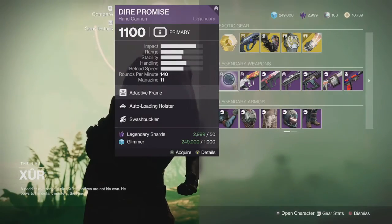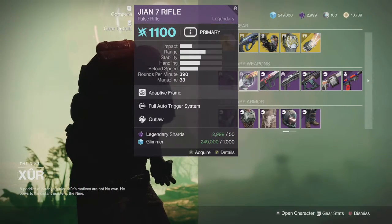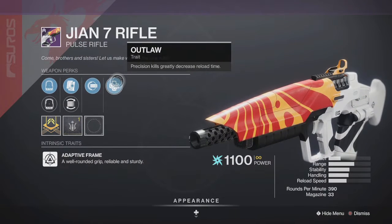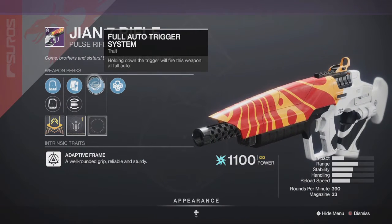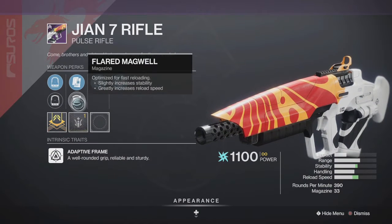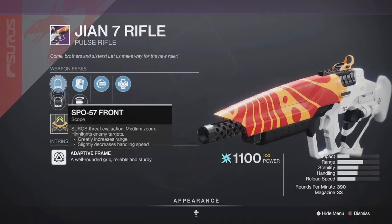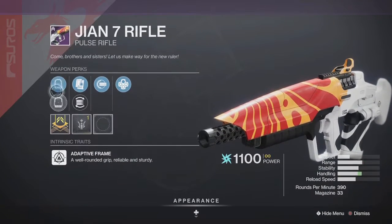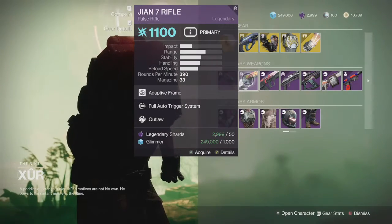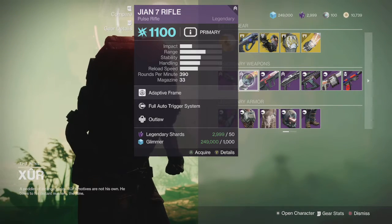It's really not bad for PvE or PvP. He's also got the GN7 pulse rifle with Outlaw, Auto Loading, Auto Trigger System, Alloy Mag, and Flared Magwell. You have your choice between sights. It's got a range masterwork. It's not bad, but the Vanguard pulse rifle is slightly better than this.